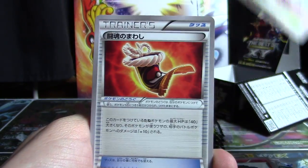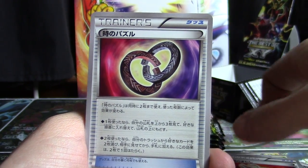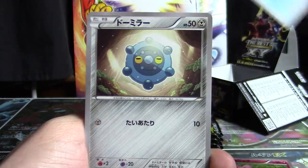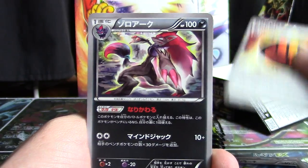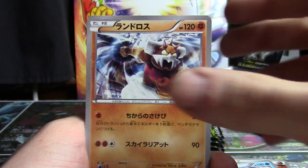Pack six: Parallel City, Fighting Fury Belt — I was almost going to say Fighting Focus Sash — Puzzle of Time, Medicham, Spritzee, Vaporeon, Bronzor, Pikachu, Jirachi, and Strong Energy. Former hollows are Zoroark, Greninja, and Landorus.